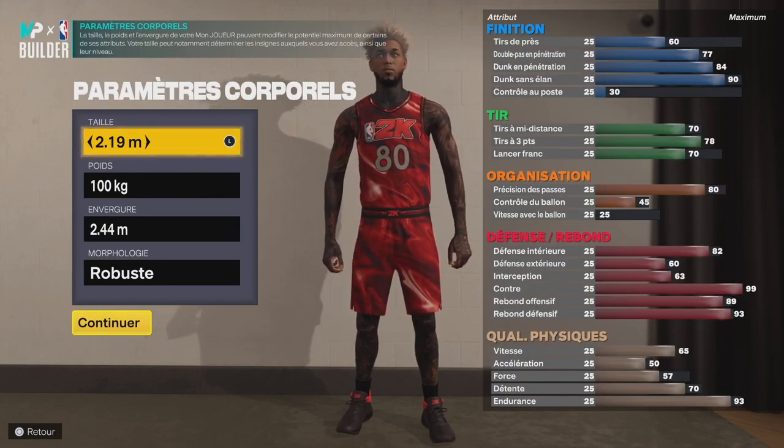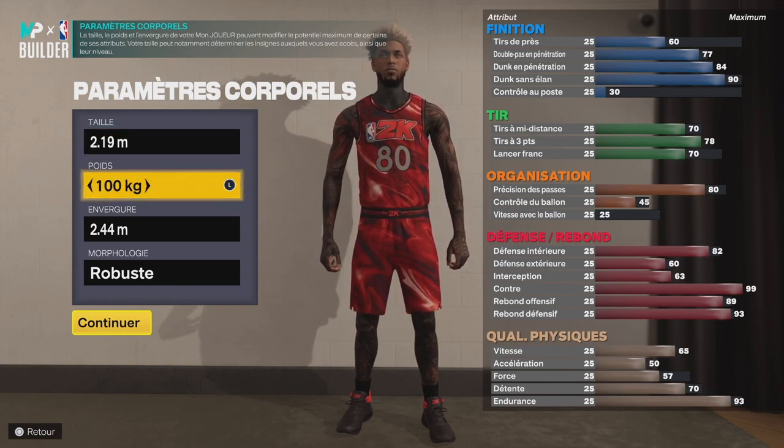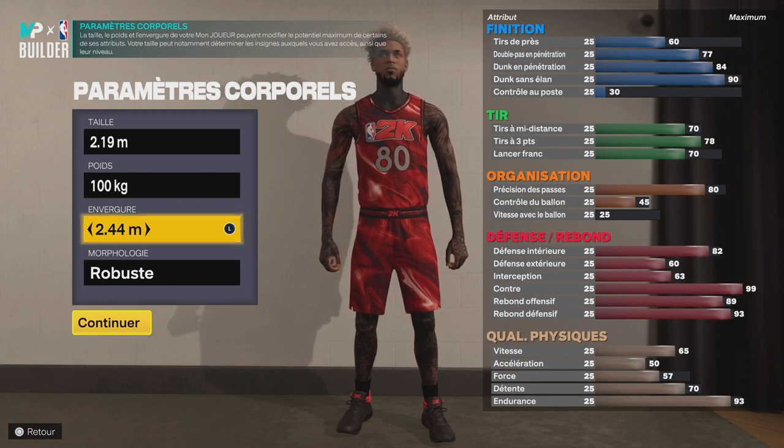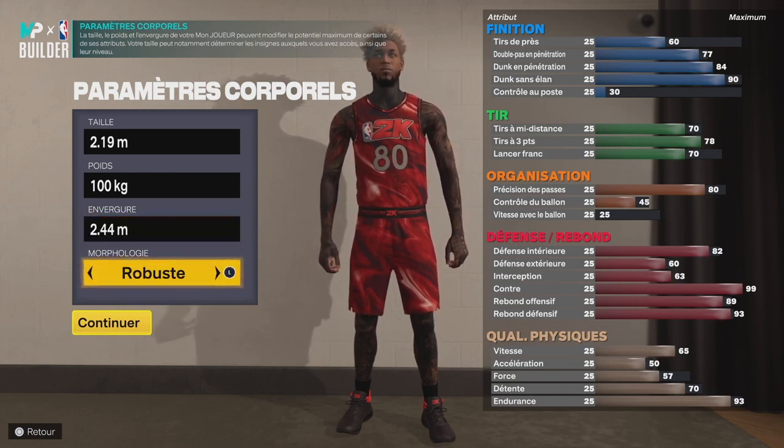Je voulais un pivot grand de taille mais aussi rapide, donc je suis parti sur 100kg, ce qui me permettait d'être très fast. Il y a une action où je remonte le terrain quasiment à la même vitesse qu'un 2m06. Pour l'envergure, c'est pas l'envergure max parce qu'il me fallait quand même du shoot, donc je suis parti sur une envergure de 2m44. Ensuite je voulais un joueur assez robuste au niveau du physique.